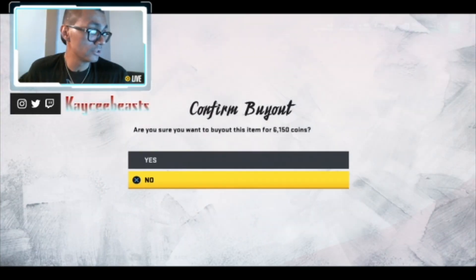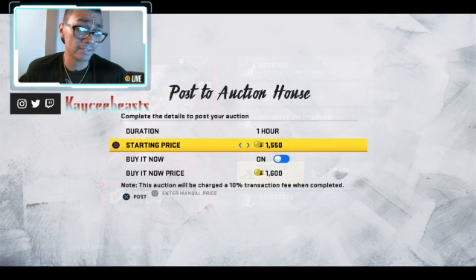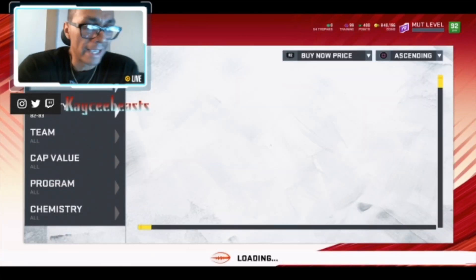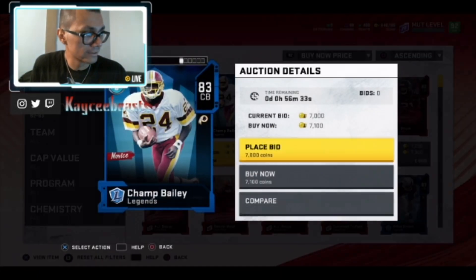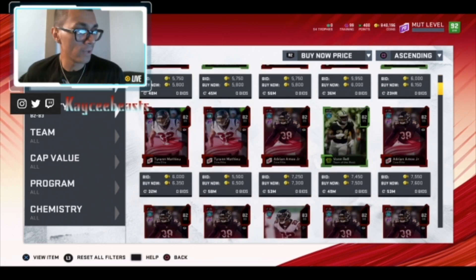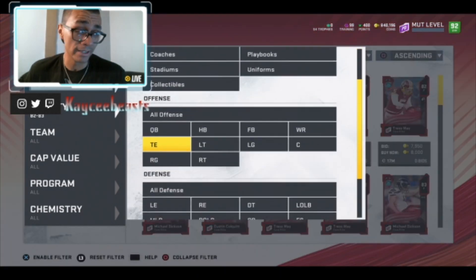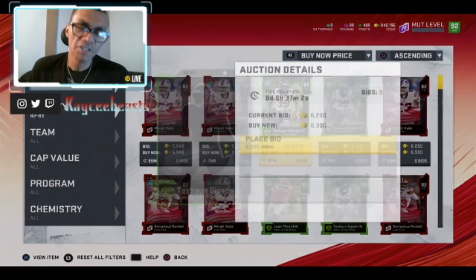These cards are everywhere right now because people are constantly posting them. This is how I consistently keep my coin stack up — balancing saving coins and making coins. That's the name of the game. You have to be making coins and playing the auction house to get to that next level. Everybody wants to be a millionaire, nobody wants to be broke. Use this method, play the auction house consistently, and you will make tons of coins.